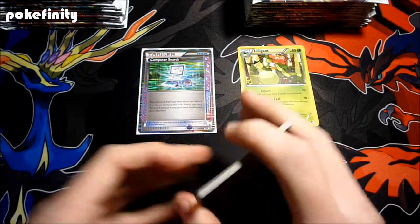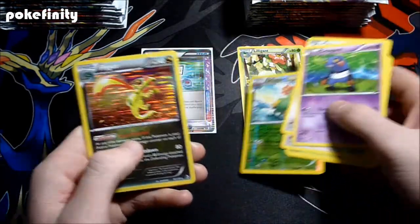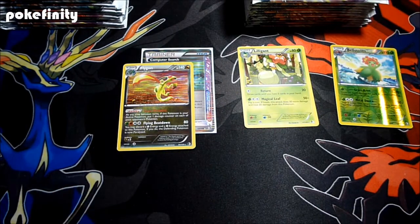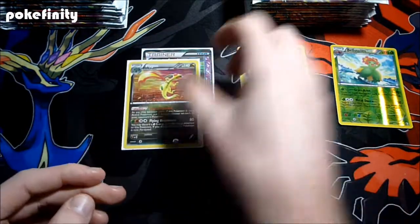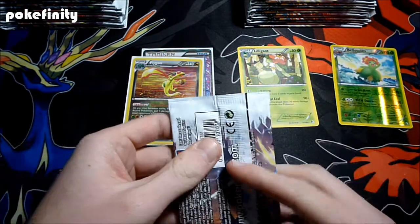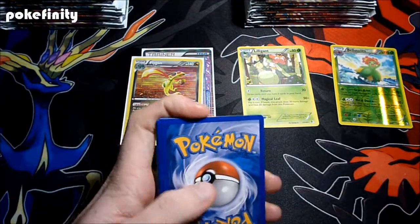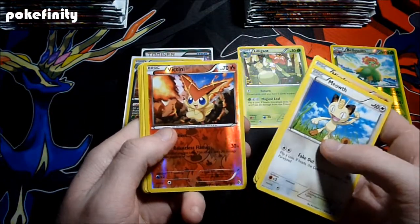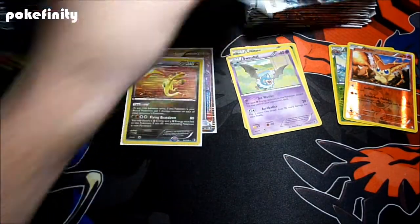We have a Blossom Reverse and a Flygon — reverses go there. A Victini Reverse and a Swubat Rare. I'm also looking for Skylas out of here, as I'm in need of a couple of those. I do have some nice white sleeves — I put in an order for sleeves, so now I have similar types of sleeves for everything, which is always nice.